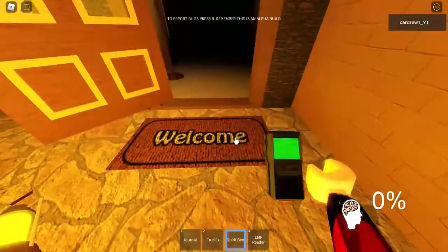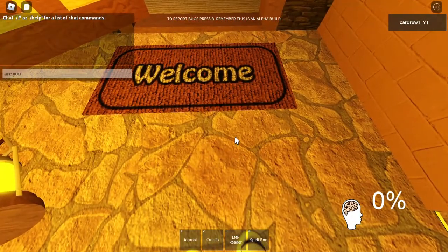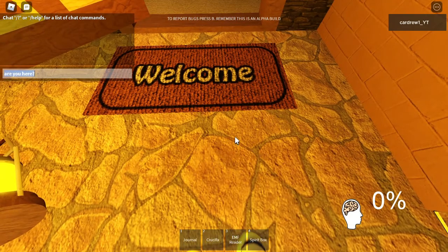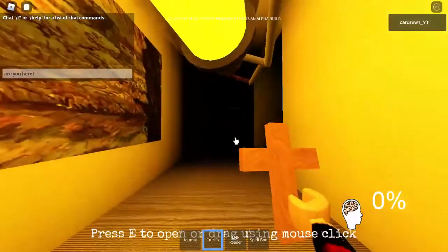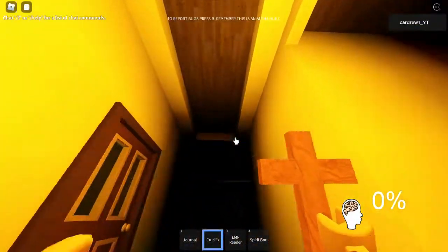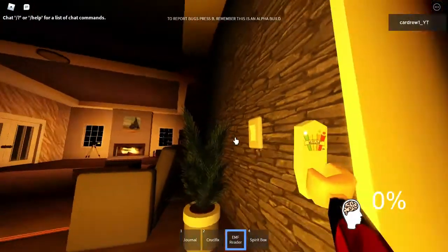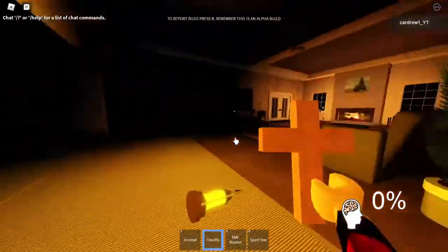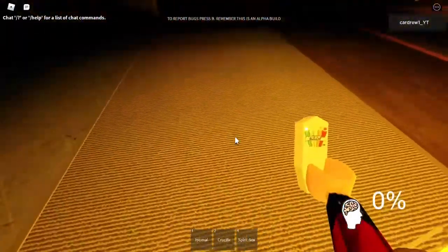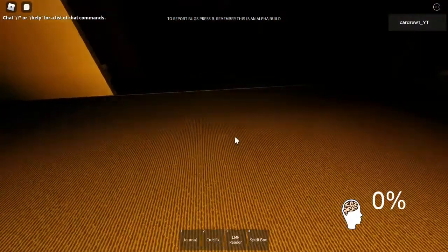I'll check to see if it was orb or not in a minute. I'll just swap my positions around so I've got my crucifix, then the EMF reader, then the spirit box. I find it easy to check items when they're in that order. It's a hunt — it's hit me.